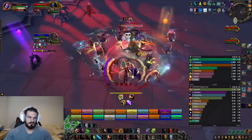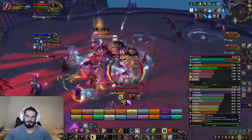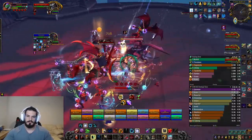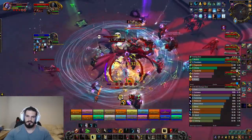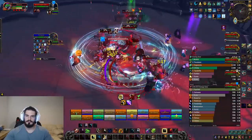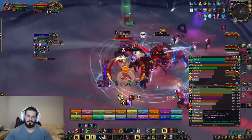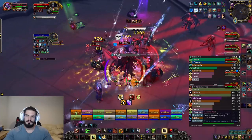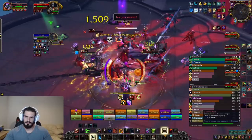Some things I noticed playing feral: I ran a specific gear setup where I just manipulated my stats — I leatherworked blue gear and made it all crit and mastery, then I ran the apex predator build. This is the only fight you're going to see that is a cleave fight, so I actually ran primal wrath and tried to funnel all my damage into the main target.